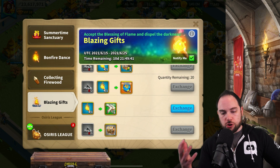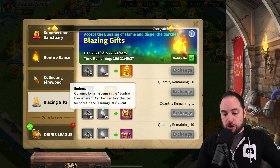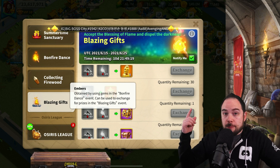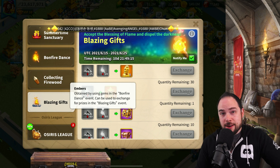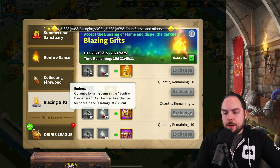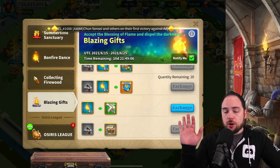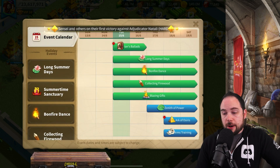There will almost certainly also be a bundle — historically these bundles are very good. I'll have a card up for the last time we had a summer event so you can see what the bundle was then as a preview. There are other events on the calendar we also need to talk about, including a Zenith of Power event just days away.